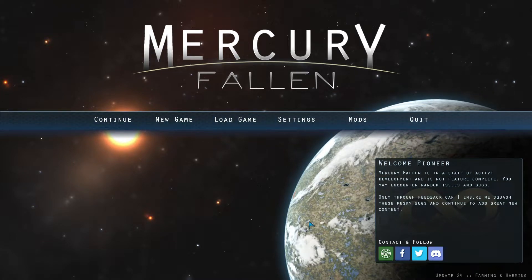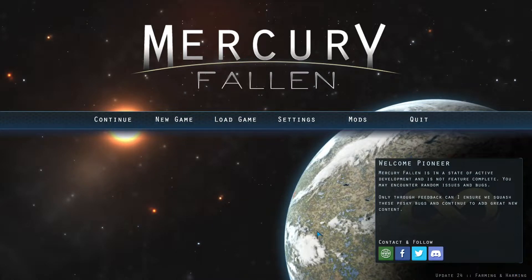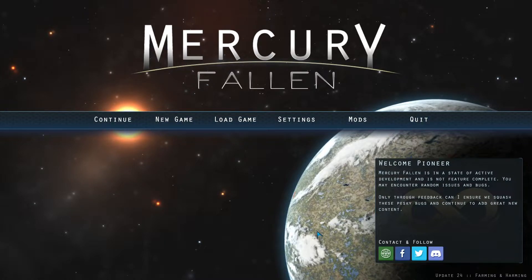Hello everyone, I'm Yanni from Be You For You Gaming and today we are back in Mercury Fallen starting a fresh game because update 24 Farming and Harming is out. There are changes to farming — we now need seeds to grow crops — changes to fishing, and new random events like cave-ins that might hurt or even kill our colonists. There's a bunch of new things affecting the early game.